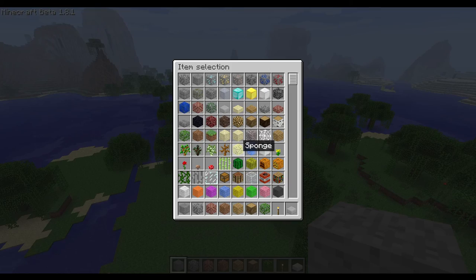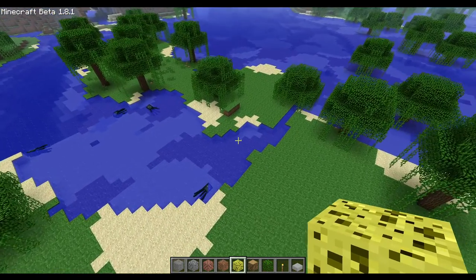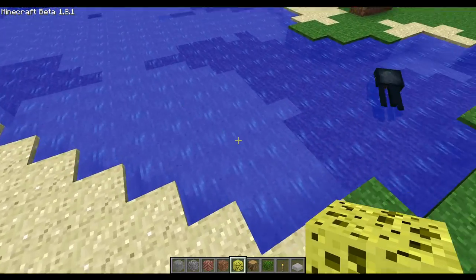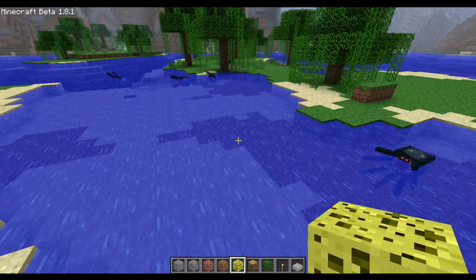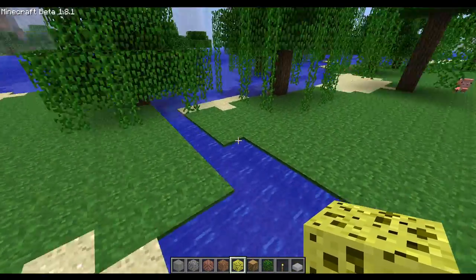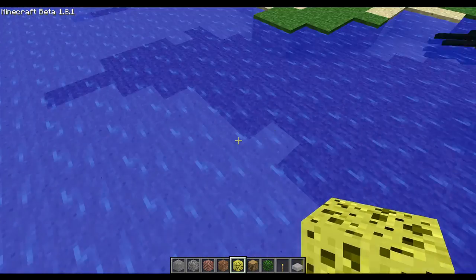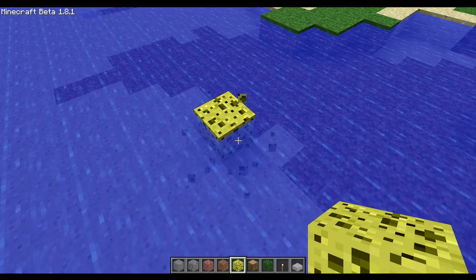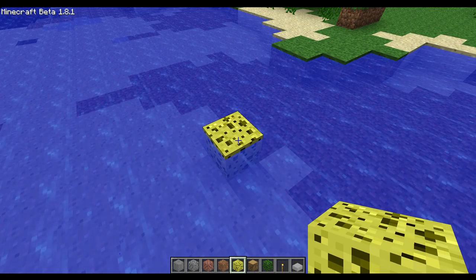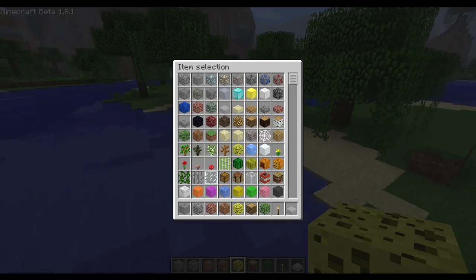Sponges are made obtainable for the first time since classic. But after so many versions, their function is broken. In classic, because water had infinite spread, sponges were added so we could drain water bodies. But they're completely broken now - they were fixed very, very late after beta 1.8.